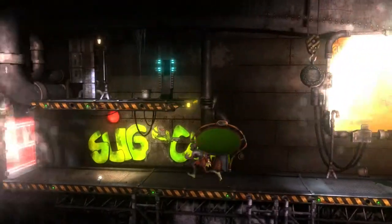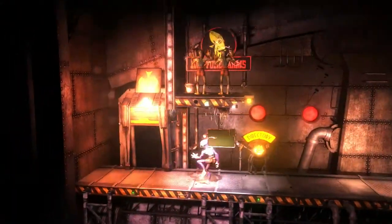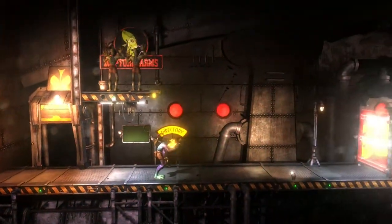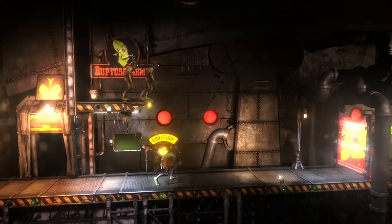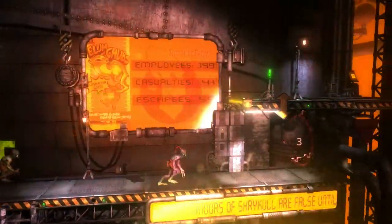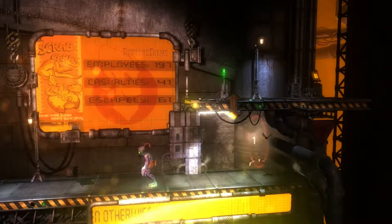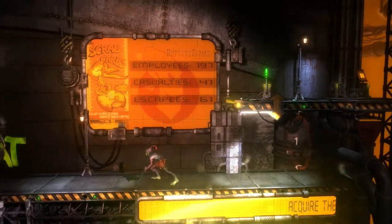I think there might be some guys left on the left side. Is this going to call any more enemies? They're all dead — all the reinforcements get called. So I'm just going to rescue these two guys and then we can get to the next door. We've rescued 67 so far.